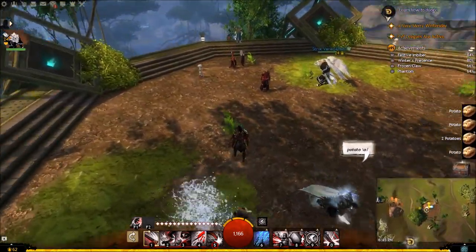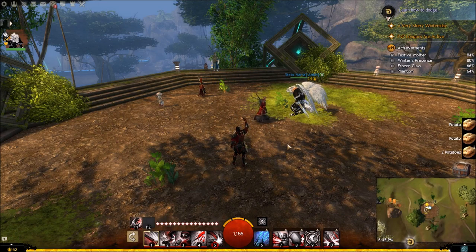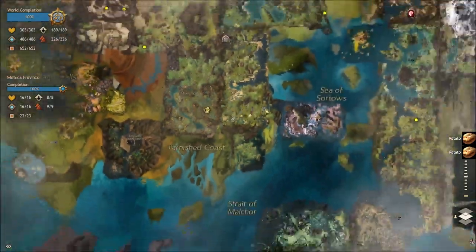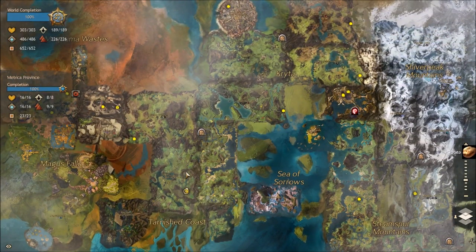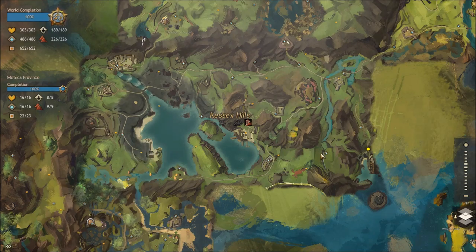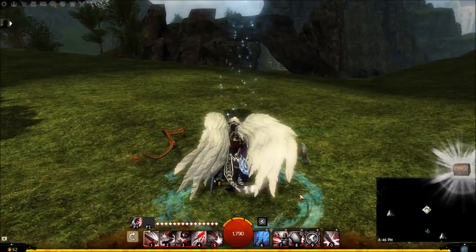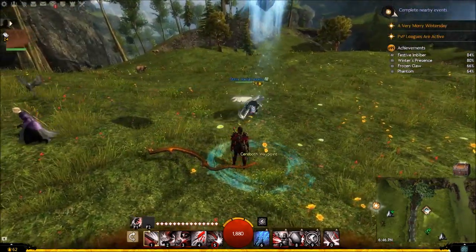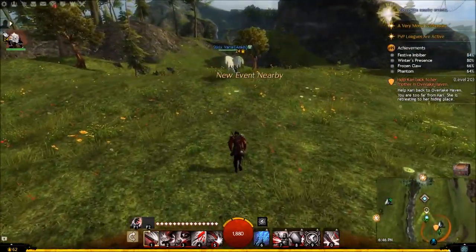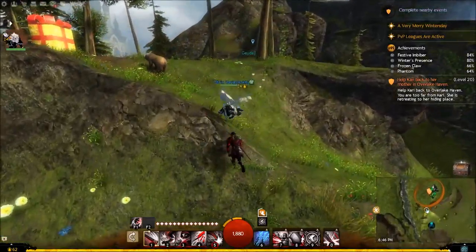Once you get the potatoes, the next spot we go to is in Kessex - I'll butcher this name - it's Sarabeth or Cerebreath, I don't know how you say it, but it's in the east-southeast corner of Kessex Hills. This one is strawberries. Be prepared - there are lots of Ettins in the area and they're a bit to take on when you're by yourself, but it is manageable. Just run straight south all the way to the bottom and then grab some strawberries.